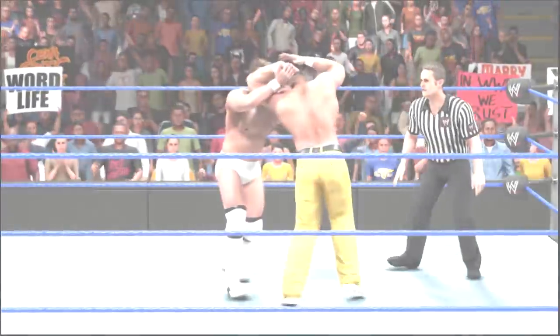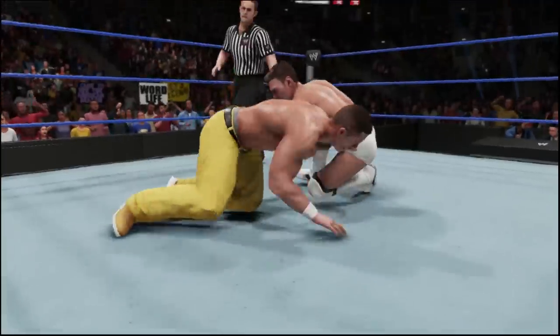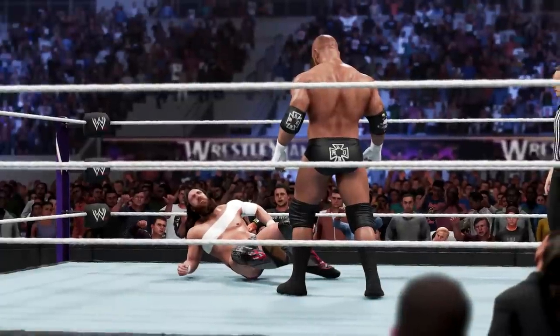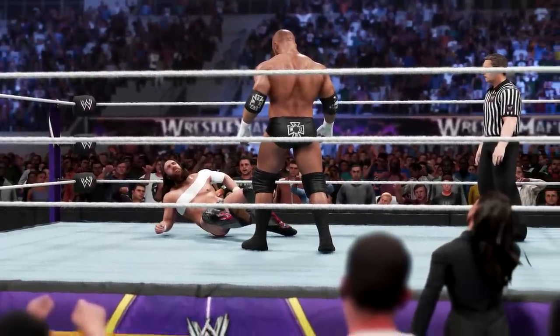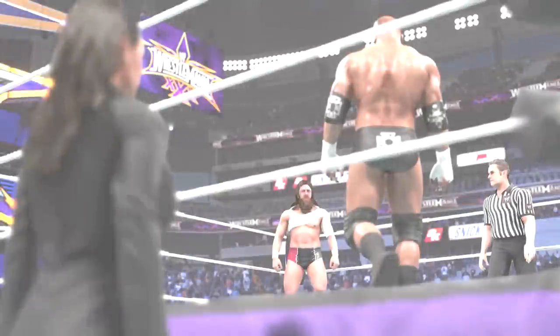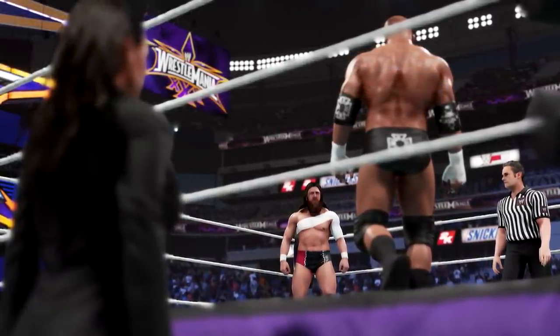By completing the objective-based matches, fans will have the opportunity to unlock bonus content. One of the 11 matches featured in the showcase revival is the WrestleMania 30 feud between Daniel Bryan and Triple H. As part of that feud, CEO Stephanie McMahon became a focal part, often intimidating Bryan at every opportunity and even attacking Bryan post-match at WrestleMania after Triple H's loss on the grandest stage of them all.